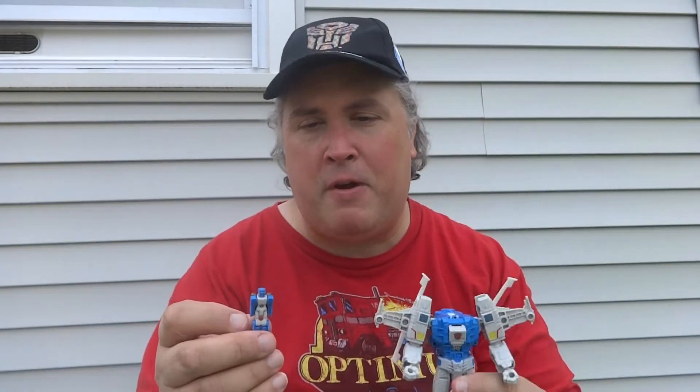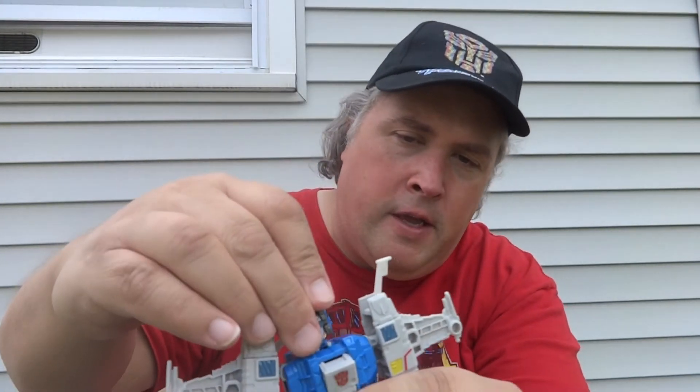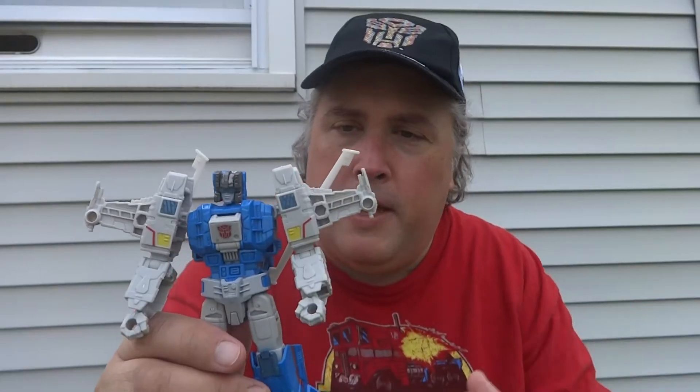And just like Wolfwire, yes, he is missing his head. And of course that's where little Zort comes in, because just like Wolfwire's partner Monkso, Zort here becomes the head of Highbrow. How does that get accomplished, you ask? Well, let me show you. You simply flip the legs up, fold them, and then attach it into the slot on the top of Highbrow. And there you have it.